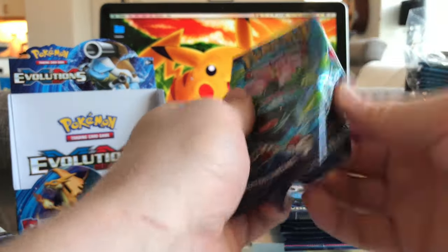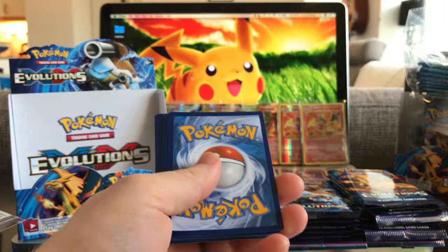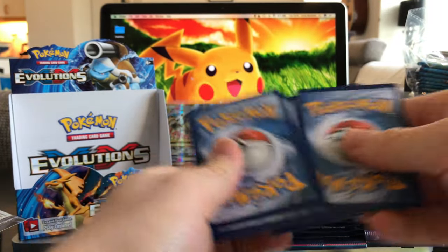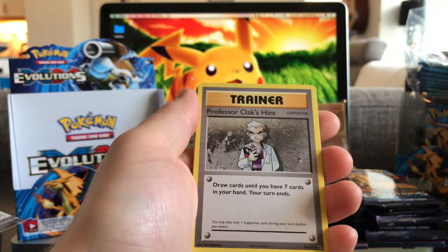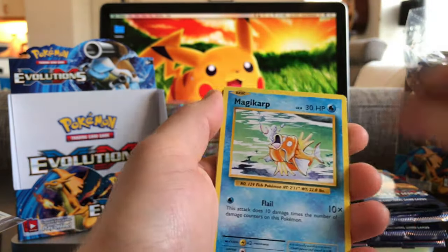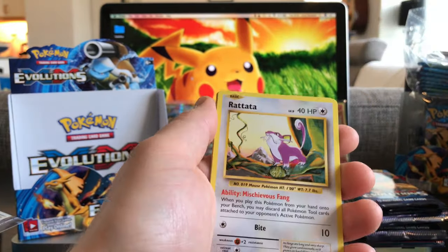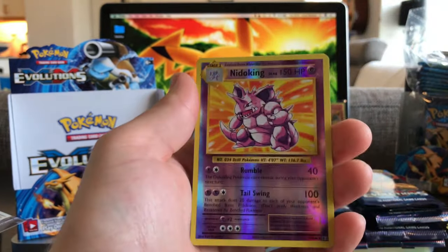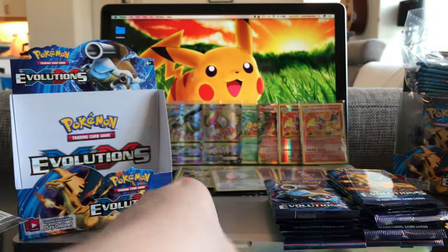All we need now is a Mega Charizard EX and a Mega Charizard EX Full Art. So Koffing, Magikarp, Staryu, Tangela, Ratata — I saw a Reverse Hollow Nidoking. That is great, and a Farfetched.